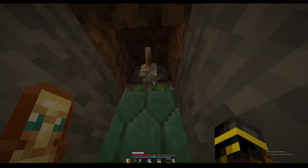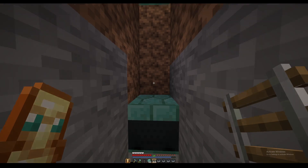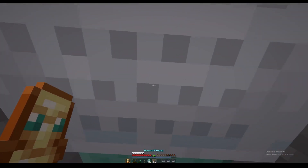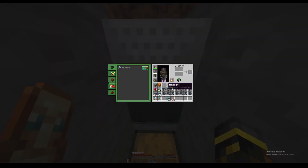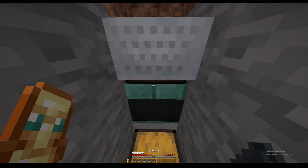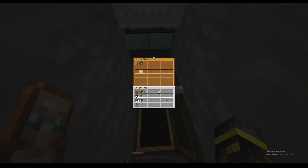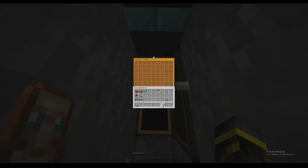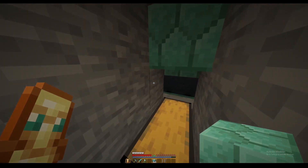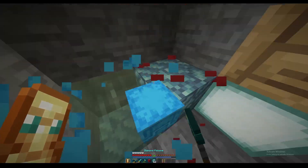Place a piston above the block with a lever and slam that block into the hopper minecart. Then put a rail here, place a minecart, and place 24 minecarts in a stack right here — it has to be 24. The collection system works like that. Now to finish it off, just block it up and the collection system is done. You can still access the chest.